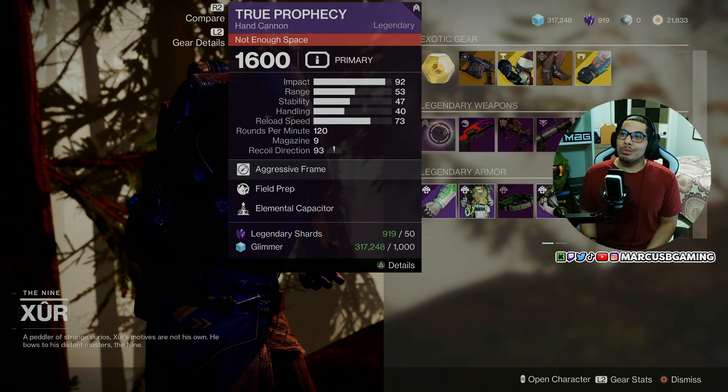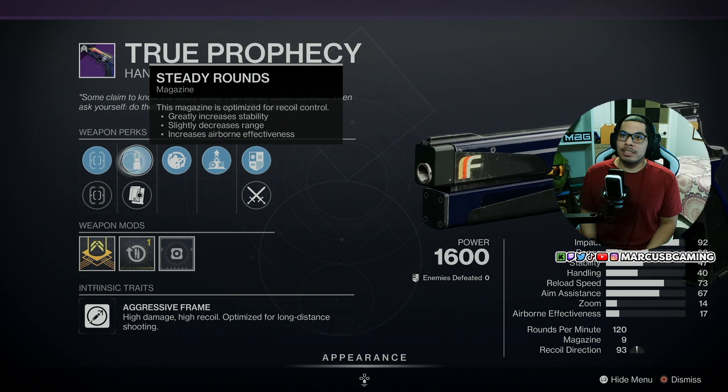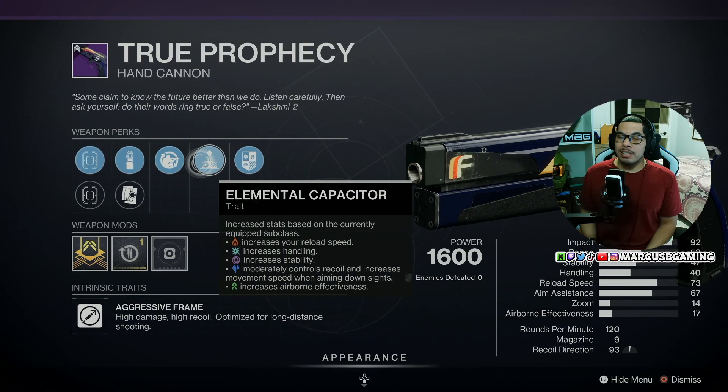Now for your random weapons, we got True Prophecy with Steady Hand ACS or Crossfire ACS, Steady Rounds or Alloy Magazine, Field Prep and Elemental Capacitor with a Reload Masterwork.